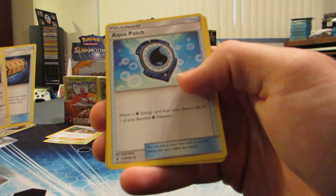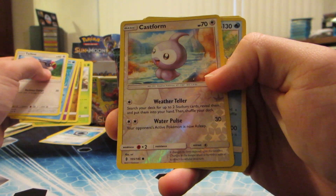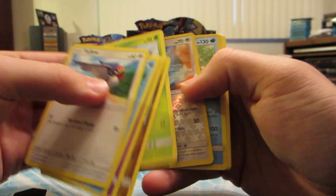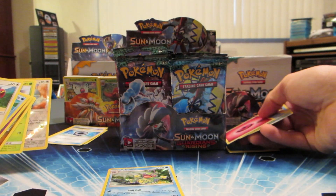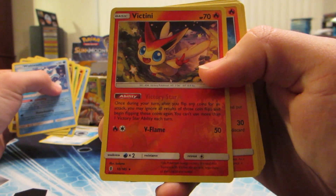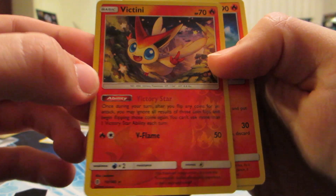We got an Aqua Patch - let's see how many Aqua Patches we get in this box. Castform reverse holo - they're bringing Castform back, that's kind of cool. And Politoed holo rare, pretty cool. Victini - they're bringing back Victini. I like this one with Victory Star.